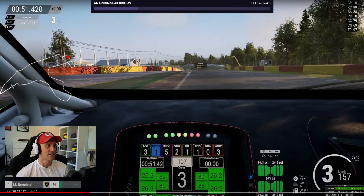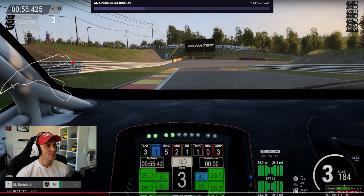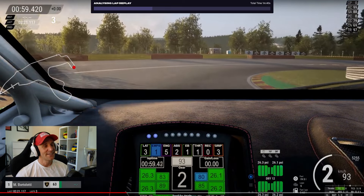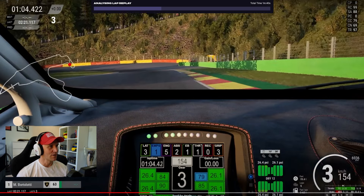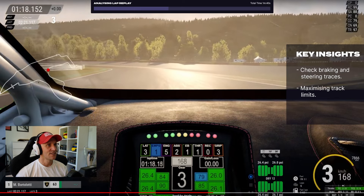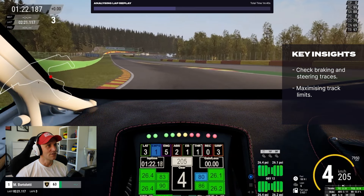which tightens up turn six and is also going to compromise turn seven. He still gets a good apex there, but does not use a lot of curb on the exit. Some work to be done there. And for turn eight, he didn't brake and turn in — he turned in too late. I'm pretty sure we're going to see that in the data. Created a lot of oversteer on the exit. Pouhon is decent, but again, not using enough of the road on the exit.